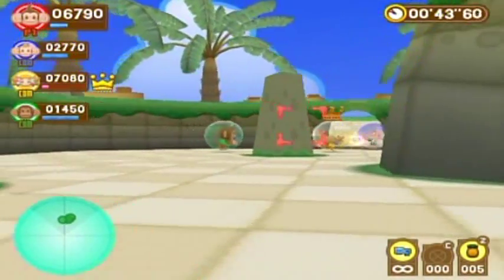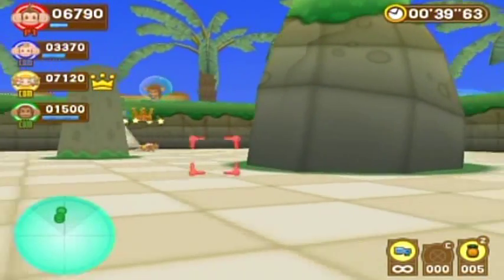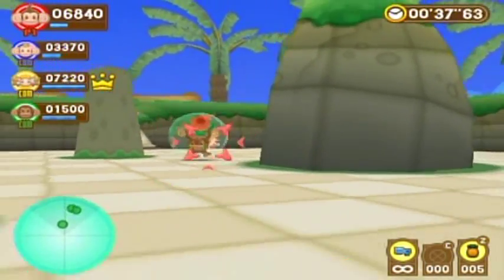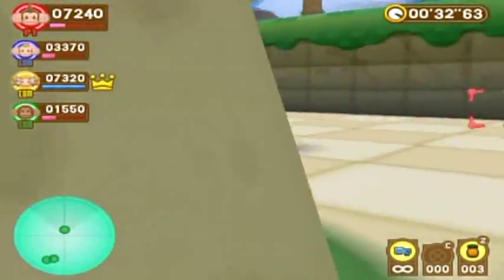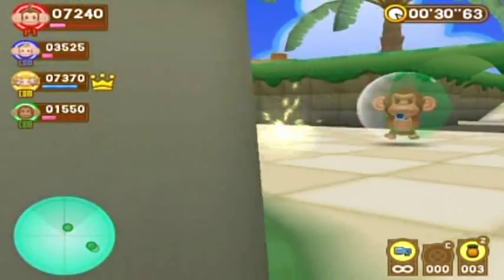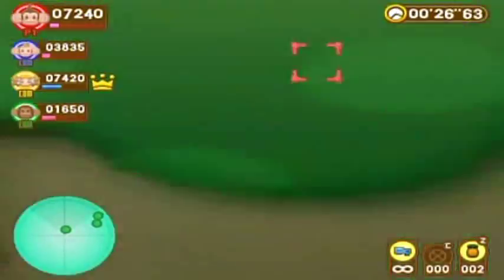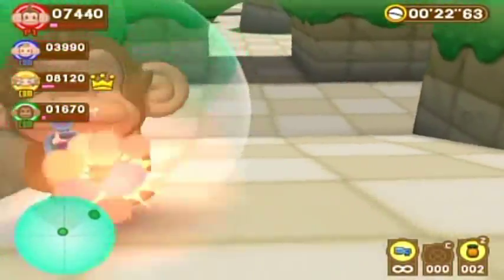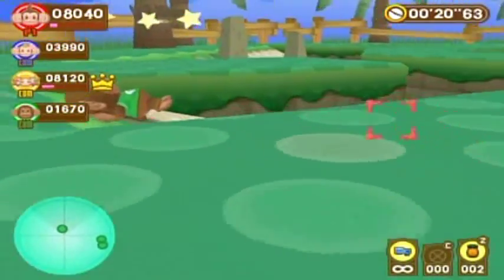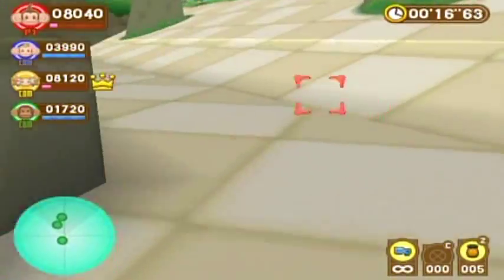Let me attempt to throw a grenade. Oh okay — you press Z and then flick the Wii remote. Now I know. This game is actually pretty fun. The map isn't very linear so there are a lot of places to hide, and there are slopes as well as the ability to jump, which doesn't happen all that much in first-person shooters.